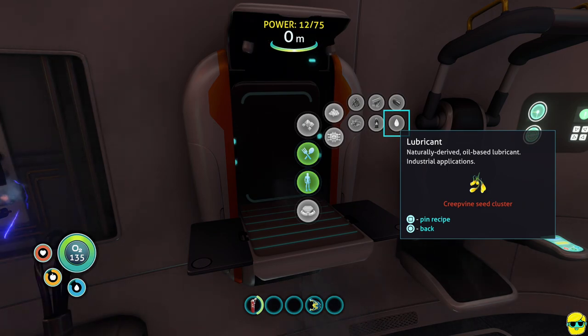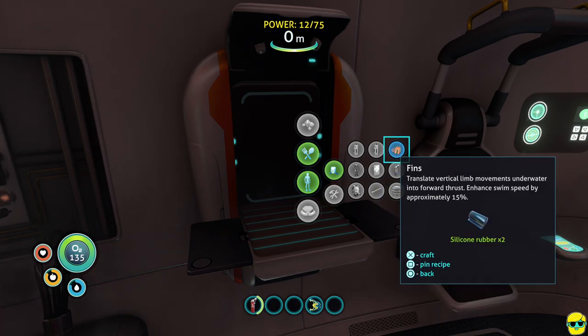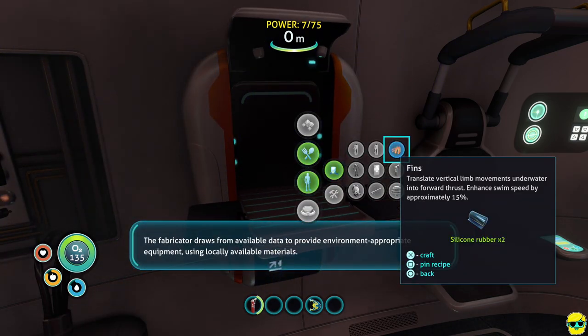We also need lubricant as well, so I should make some. But in the meantime, let's go to equipment and make fins right away. These fins take two rubber and give us 15% increased swim speed, so now we'll just be faster. They equip automatically.